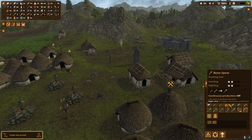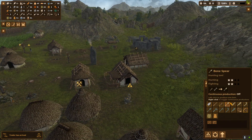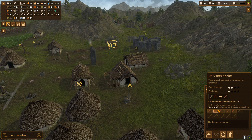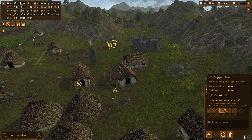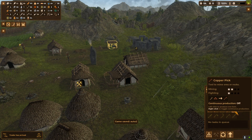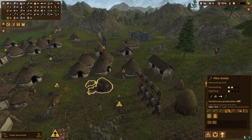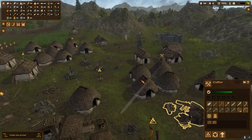Bone spear—we have 36 bones so we could make some. But bone spears are the same as copper spears; they suck. Copper knife is for butchering, copper axe for wood cutting and fighting—so technically everything can be used for fighting. Mining gets two stars with copper. Flint pick is only one star. So the copper pick is better for mining.